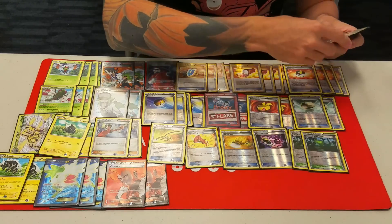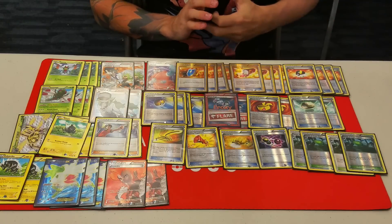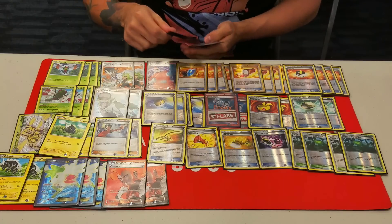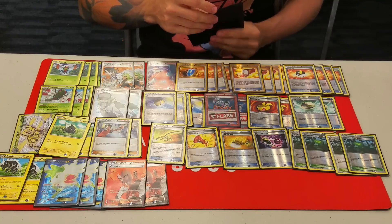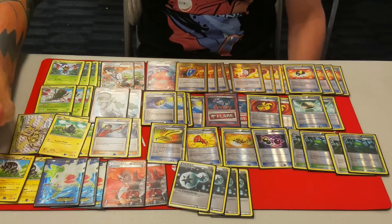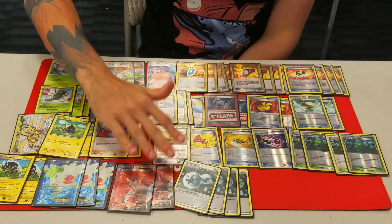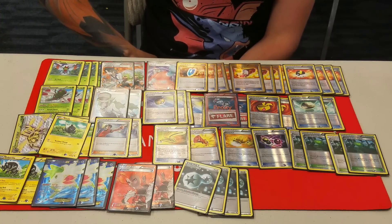To round out the Trainer cards, we're playing four Forest of Giant Plants — the awesome Grass-type Stadium that lets all your Grass Pokemon evolve immediately without waiting a turn. So if you go second on your first turn, you can get out a Yanmega or Yanmega Break and start attacking right away. And then to round out the list, we have four Double Colorless Energy. It's nice because we can attach to Zebstrika, and if we have to attack with Yanmega — maybe if we get Hexed or they have a Garbodor and can't remove the tool — we'll have the option to attack. We can also Sky Return, especially against Trevenant decks, just keep Sky Returning since Bursting Balloons won't knock out your Shamins and Trevenant can't knock them out in one hit.